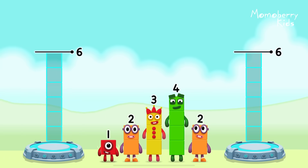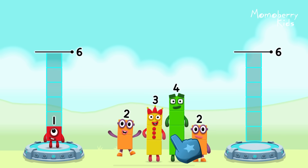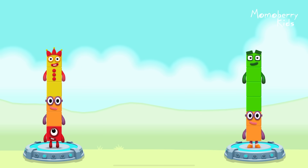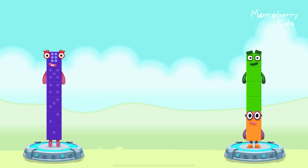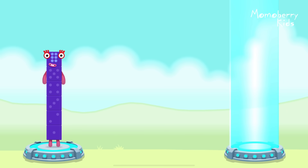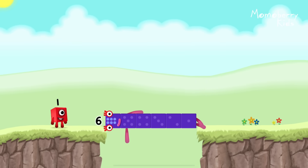Share the number blocks evenly to make 2 groups of 6. Drag the number blocks onto both sides until they have the same number of blocks. 3, 2, 4 — that's right! 1 plus 2 plus 3 equals 6! 2 plus 4 equals 6! 6 equals 6! 6! Well done!